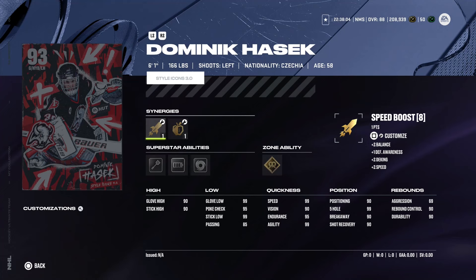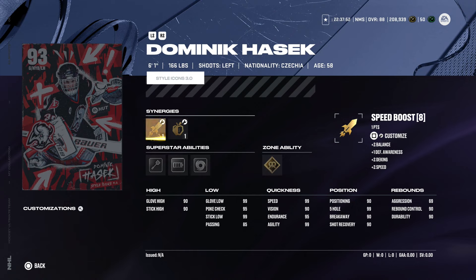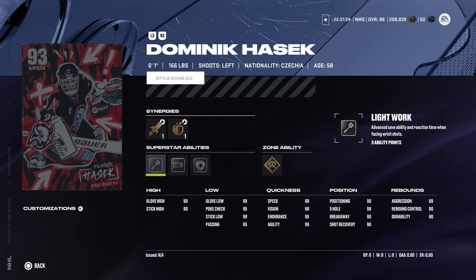Starting with the Dominator, Dominic Hasek — you get the Sabres edition or the Red Wings edition. Stats and abilities are exactly the same between them, which I personally don't think is a good thing. He's 6'1" 166, a little tough for a goalie, but with the new patch maybe goalies will be better. He's got Defensive Boost, Speed Boost, Agile Dangler Boost, Exciter Boost, and Playmaking Boost. Abilities: Silver Light Work, Silver Energizer, Silver Whirlwind, and Goal Contortion. He's one of the better goalie options overall but is small.